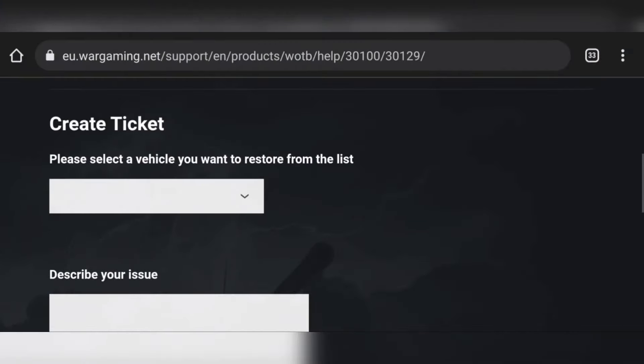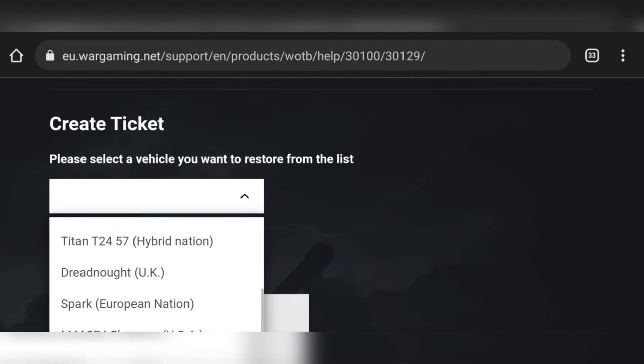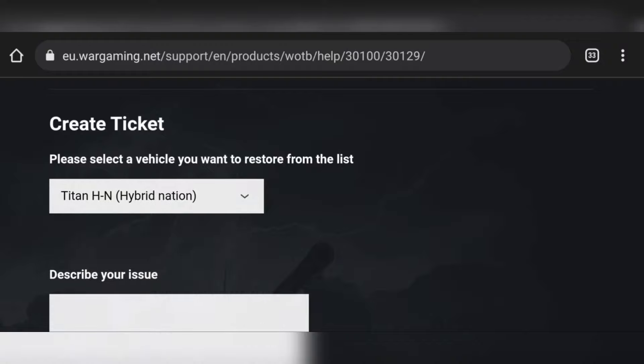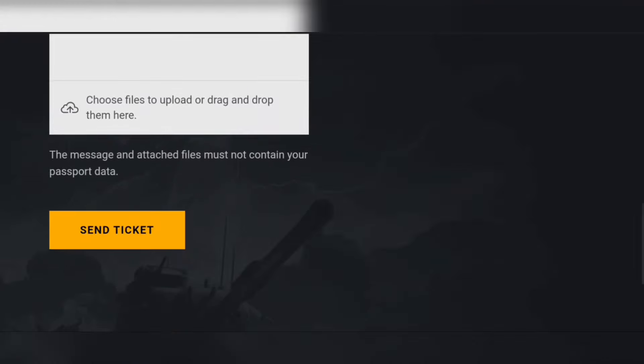I also sold the Dreadnought, but let's start with the Titan HN. We can just write 'Please restore my vehicle - the Titan HN.' Make sure that you have enough gold in your account. I have 20,000 gold right now, so I can restore some vehicles. Then send the ticket and confirm.